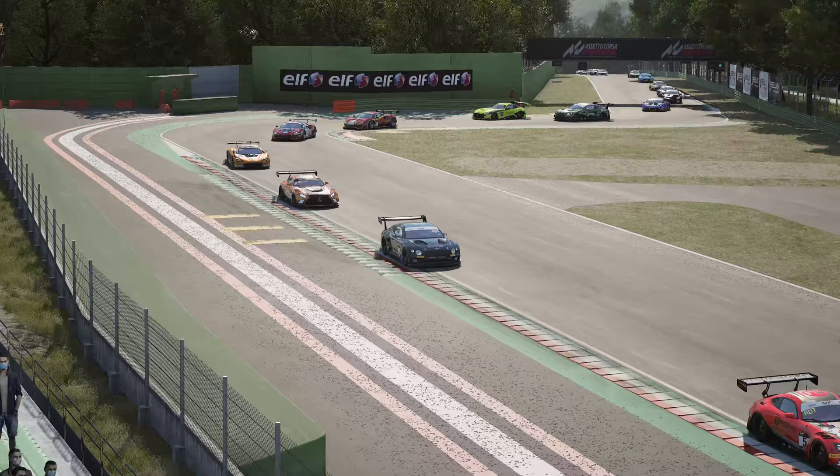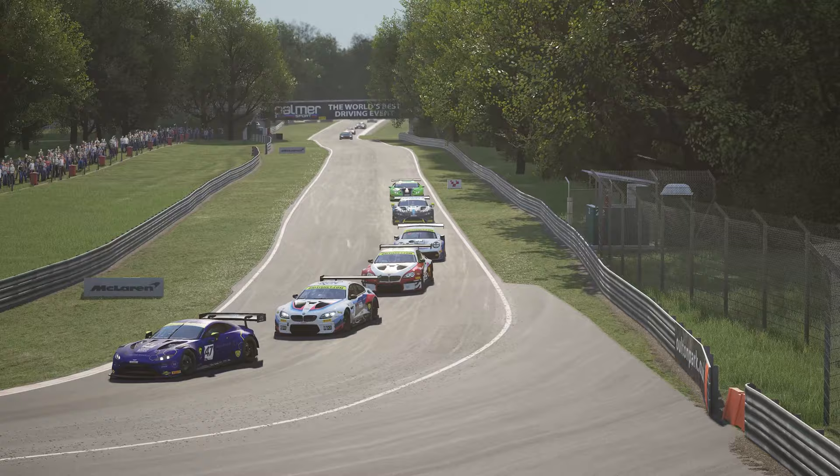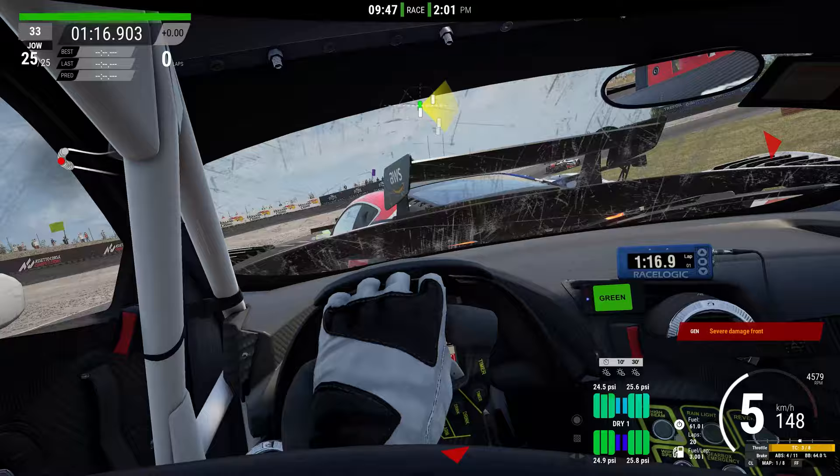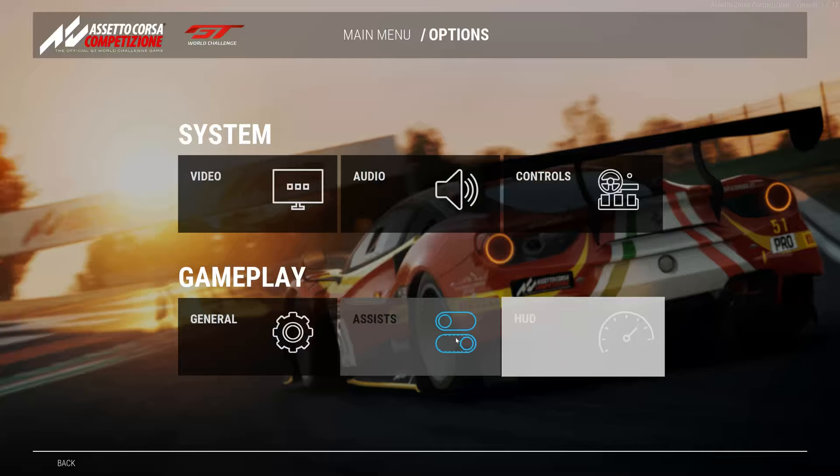A few general tips: pick cars you are comfortable with and easy to drive if you want to build scores quickly. Pick circuits you know and like when you get the chance, but learn as many circuits as possible to become a more versatile driver. If you want to learn tracks without pressure or just mess about offline, you can turn off your driver ratings — go to Options, General Race Settings, Ratings, and switch it to Multiplayer Only.